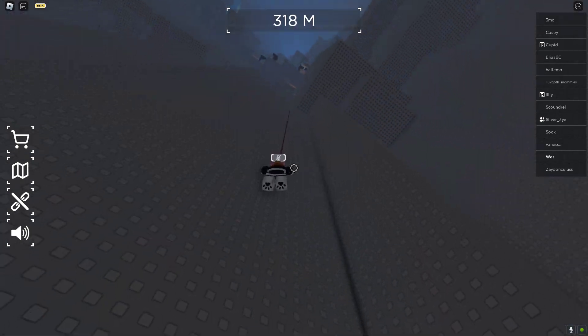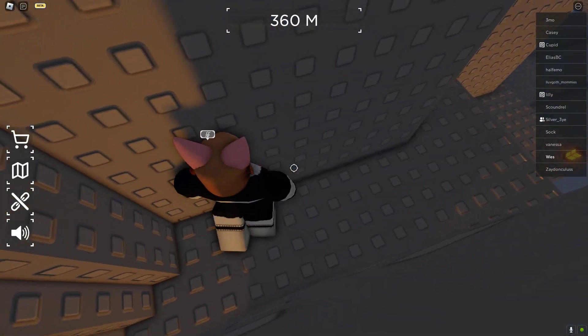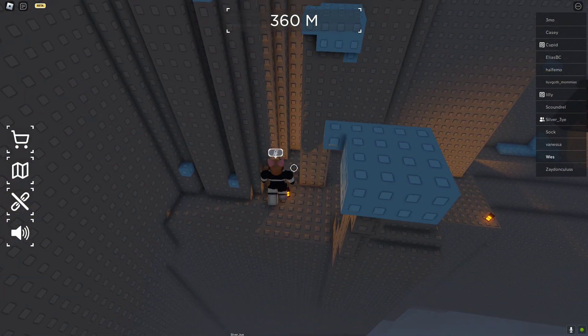Now you want to fall here, come up here, and then hold W. Try to get around this pillar. And then you want your friend to jump all the way up.